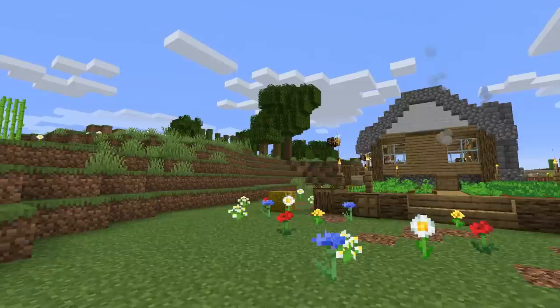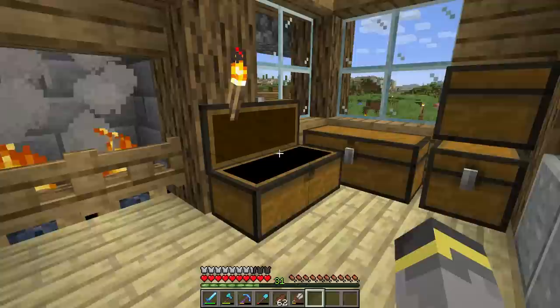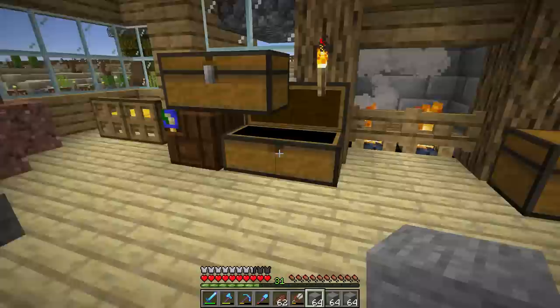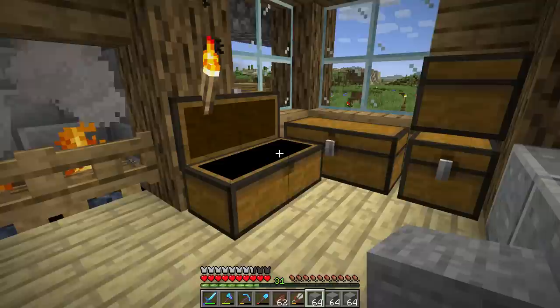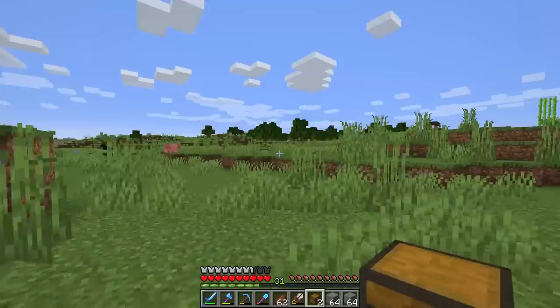So here we are back in the normal world. Now it's time for materials — let's run around and gather materials so next episode we can jump right into the build. The first big material is going to be stone bricks, so we'll need a couple stacks of stone. I'm planning on using some terracotta — probably orange terracotta — which I think will look really nice with sandstone. We'll also need acacia logs and a lot of glass.